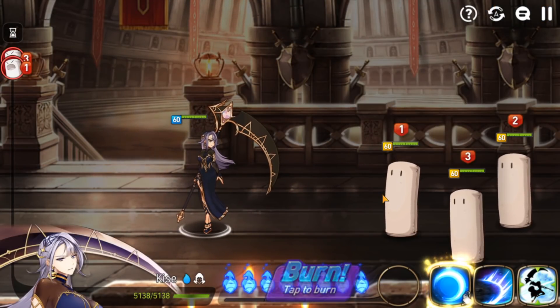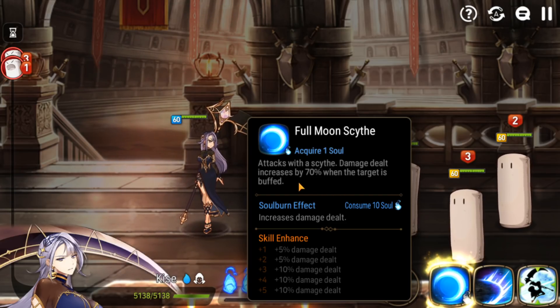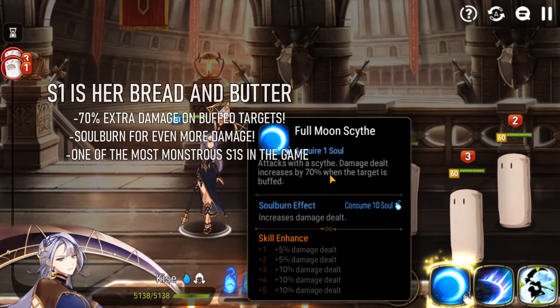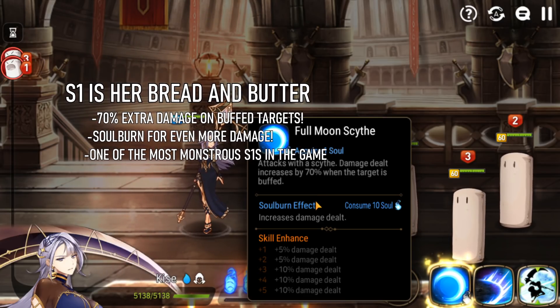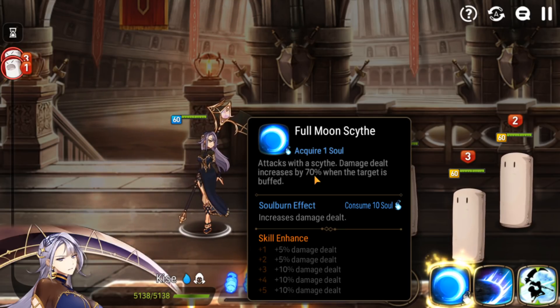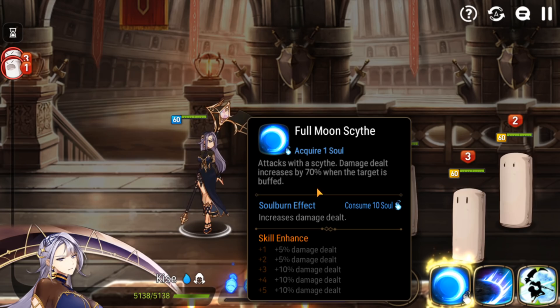Let's talk about Kisei's skills. Her S1 is very basic, but some of you may not remember the old Kisei. The old one had damage increase by 70% when the target had a barrier. Now it's when they're buffed, which is a very, very easy condition in RTA. Pretty much everyone is running a team with some sort of buff, and 70% is a humongous multiplier — that is so much more damage.